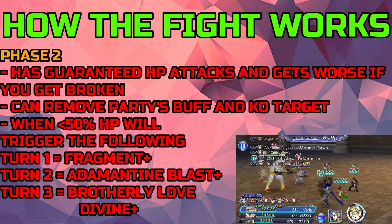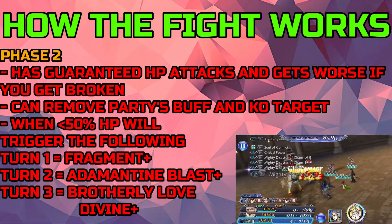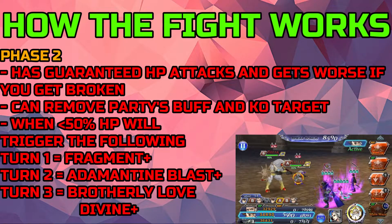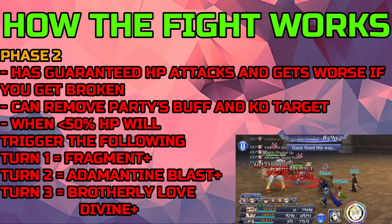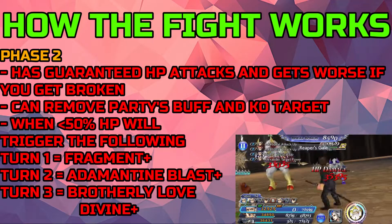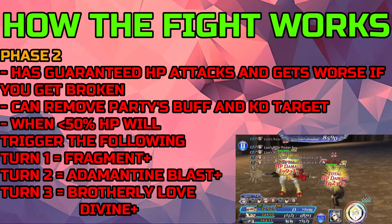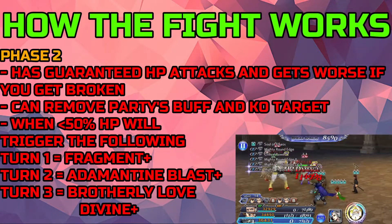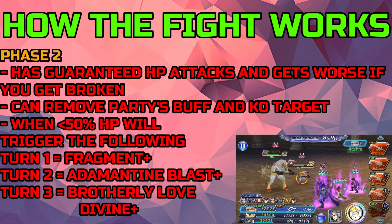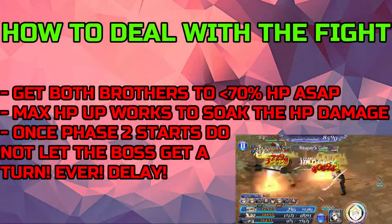In phase two there will be some guaranteed HP attacks, and it gets worse if you get broken, so try not to get broken. There is also a move where they remove the party's buffs and KO their target. When they fall below 50% HP, they trigger a sequence: turn one is Fragment Plus, turn two is Mind Time Blast, and turn three is Brotherly Love Divine. These attacks are extremely strong and will most likely wipe your team, especially the last one. Try not to get to that point.